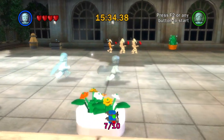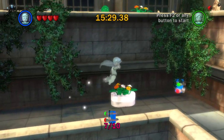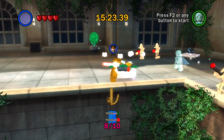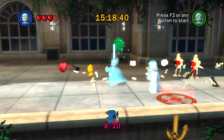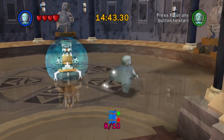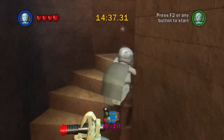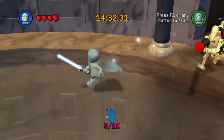And then in this little section here, we've got one down below. Right here. The next one is in the next area. Number nine is all the way over here at the end of the dining room, past all that stuff where we got the power brick and the regular minikits there. There's number nine.